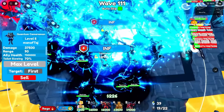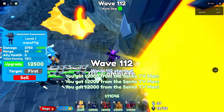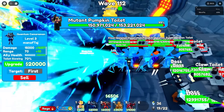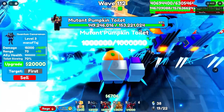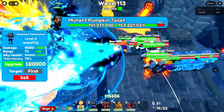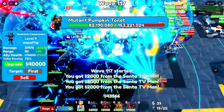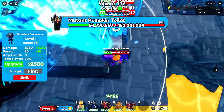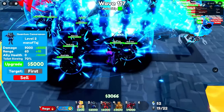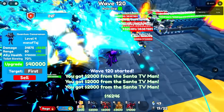We'll max this one, then the next, then the final one. We're on wave 112 now. The Mutant Pumpkin Toilet with 153 million health gets rewinded, drops below 50 million, and is instantly killed. We're 2 waves from wave 120, then 1. We've made it to wave 120 — it's pretty safe to say the shiny ultimates are better than the shiny godlies. What a surprise.